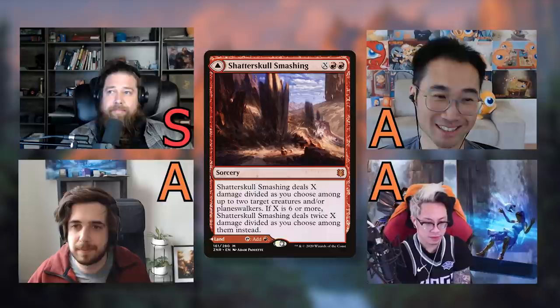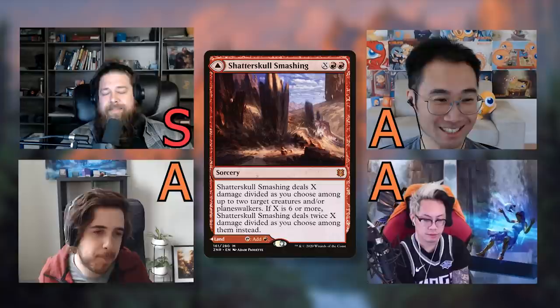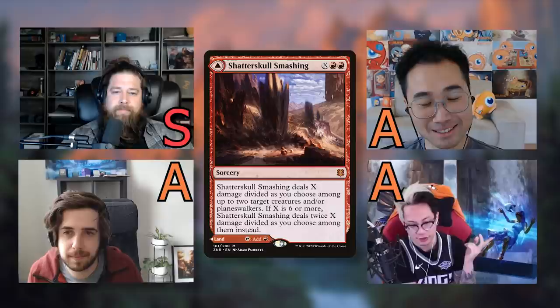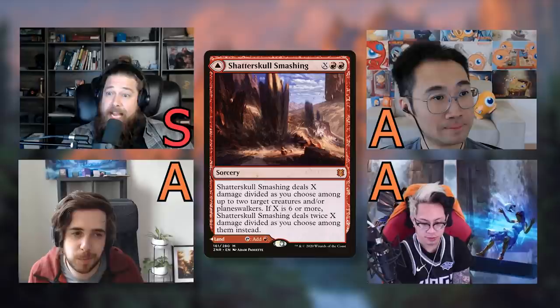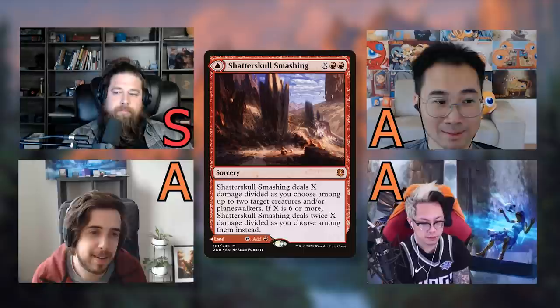Tomer and others see it as a clear A but not S because it gets sketchy at three-plus colors. In a five-color deck you wouldn't alter your mana base to accommodate it when you have access to board wipes through other means. The distinction between S and A is whether you'd add more colored sources to your deck specifically for this card. Tomer runs it in one- and two-color red decks but draws the line there, and in more colors the opportunity cost rises.